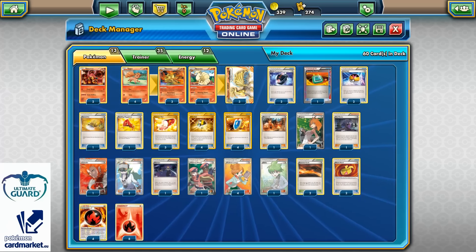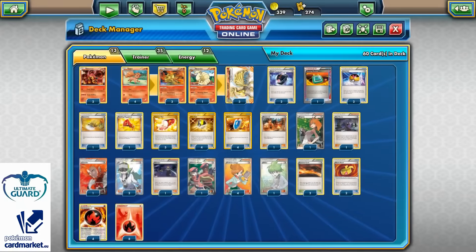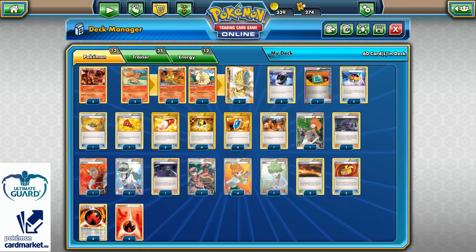On the other side, we have the Bright Look Ninetales with that powerful ability which says: when you play this Pokemon from your hand to the bench, you may switch your opponent's active Pokemon with one of their benched Pokemon. That's just so damn good because Bright Look is a very powerful ability, especially because we can still play a supporter card like Blacksmith to power up 2 energies and then strike with our Ninetales Break. In my opinion it's a very very good card.